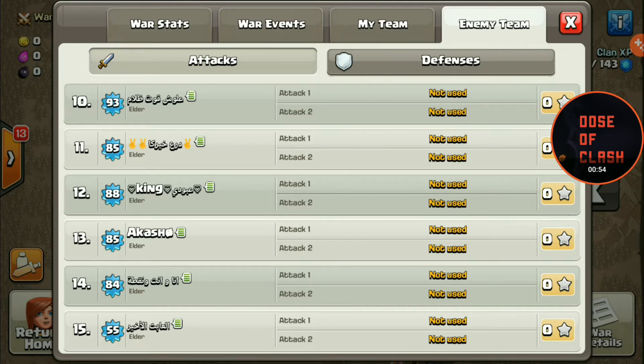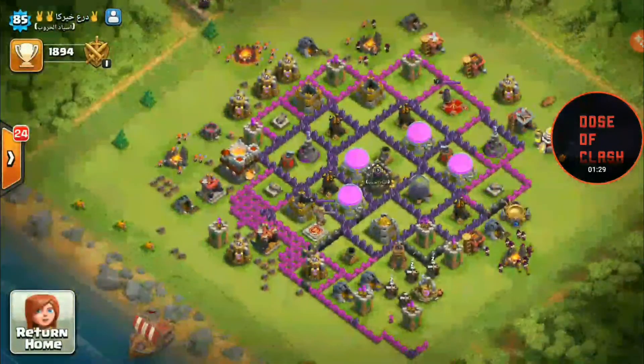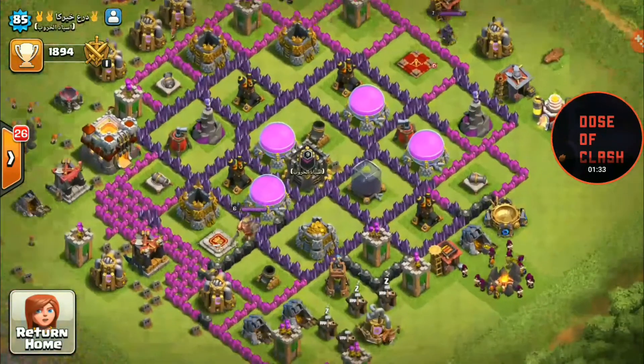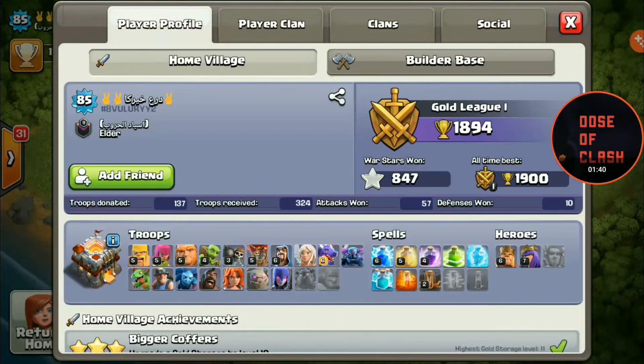I'm going to quickly show you one base right now. This is a Town Hall 11 base - look at this. He has no Warden, his King and Queen are level six and seven, but he has maxed dragons - level six dragon is max - and level six lightning spell, which is pretty much max. If I show you his base, you can see it's totally rushed: no X-Bows, no Infernos, no Eagle Artillery - everything is rushed. But his troops are max dragons and level six wizards with level six lightning spell. This is hilarious.